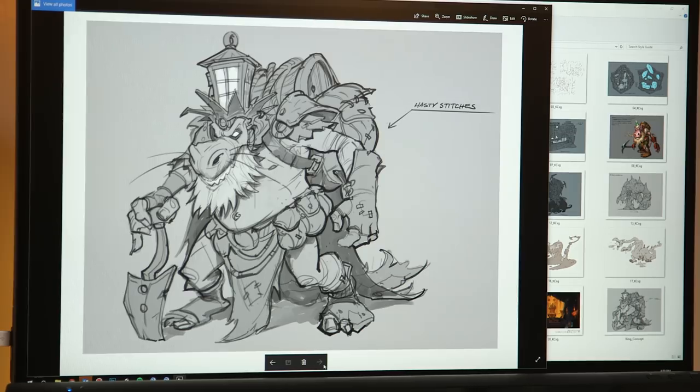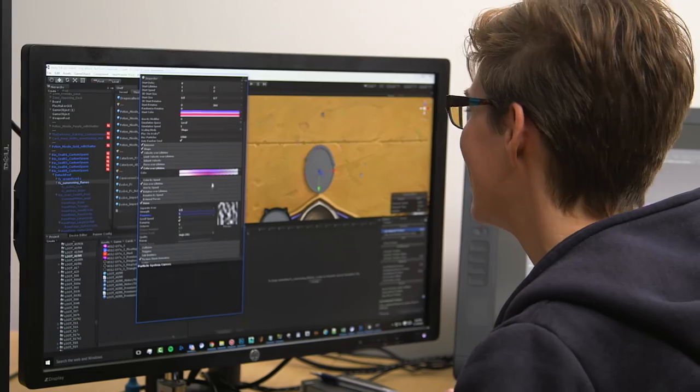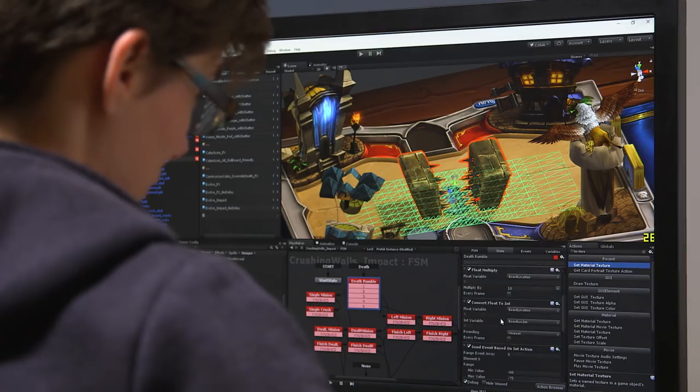In some of the early character concepts, we had to try to figure out how do we design a King Kobold? What makes this Kobold special? He's a little bigger than the rest of the Kobolds. He's a little smarter. Instead of just having a candle on his head that he's trying to protect, he has a lantern on his head to protect his candle. Effects artists blow things up all day. In Kobolds and Catacombs, I did the majority of the collectible card effects.